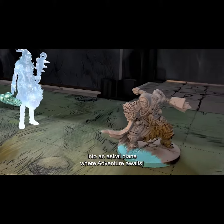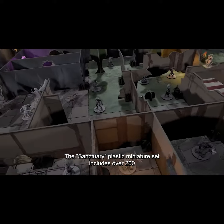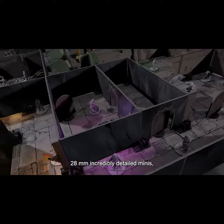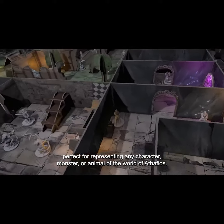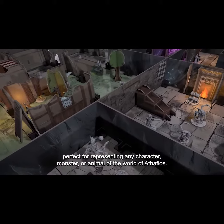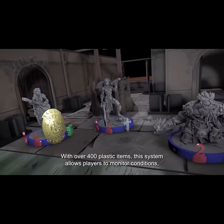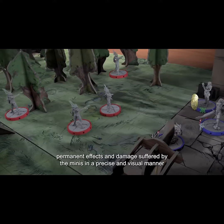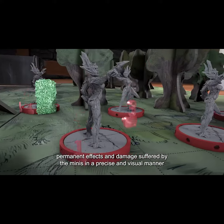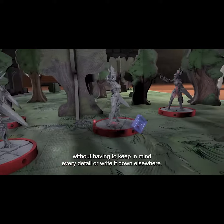Where adventure awaits. The Sanctuary Plastic Miniature set includes over 200 28mm incredibly detailed minis, perfect for representing any character, monster, or animal of the world of Athafios. With over 400 plastic items, this system allows players to monitor conditions, permanent effects, and damage suffered by the minis in a precise and visual manner, without having to keep in mind every detail or write it down elsewhere.